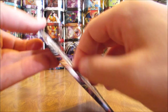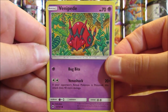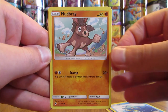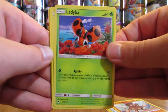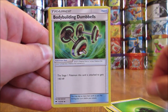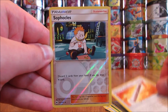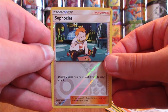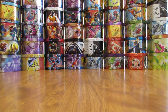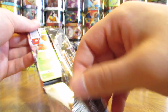Marshadow cover artwork pack. Pack: Venipede, Horsea, Mudbray, Ledyba, Hoothoot, Grass Type Energy, Bodybuilding Dumbbells, Metapod, Wishful Baton, Reverse Holo of a Sophocles (Uncommon), and the Rare is a Toxicroak. Hoping to pull one Full Art card out of the remaining four packs.